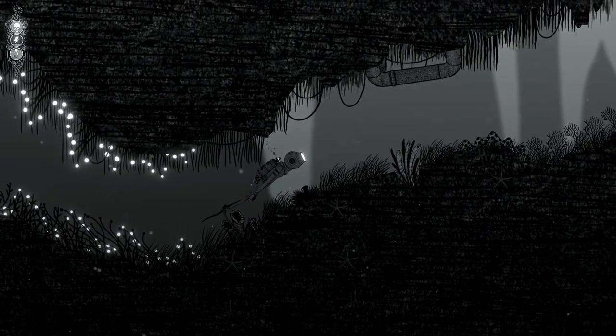Silt is a dark underwater exploration game. The visual style is all Tom's — it's hand-drawn. The assets all start as pen and ink and we bring them into the computer and try to breathe some life into them.